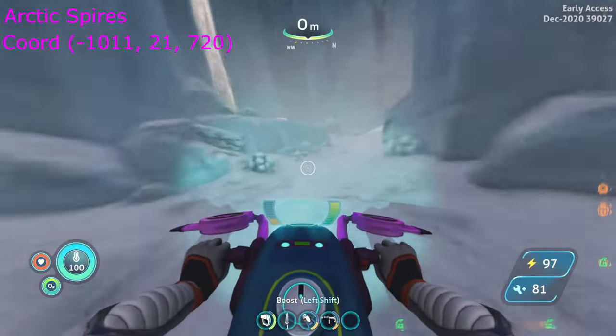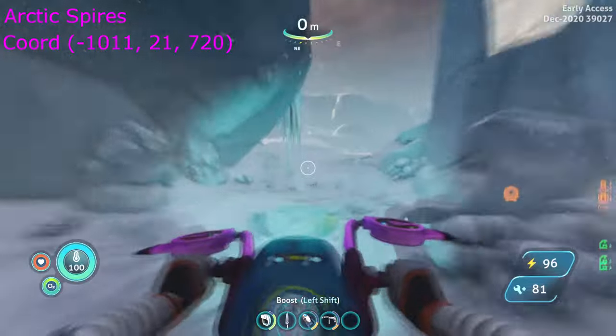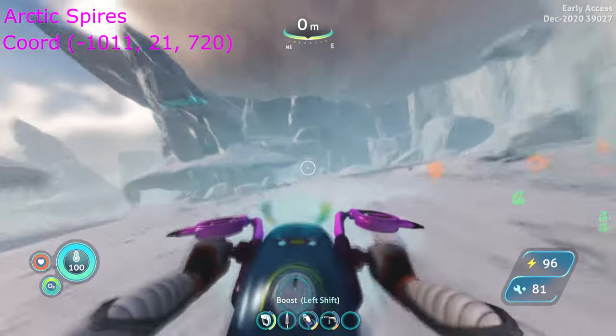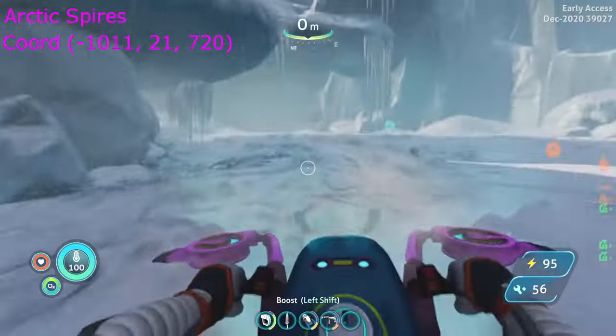Go northeast from here into a cave. This is where the ice worms will start to attack. Use the thumper, or drive like a madman and repair your bike when you can.